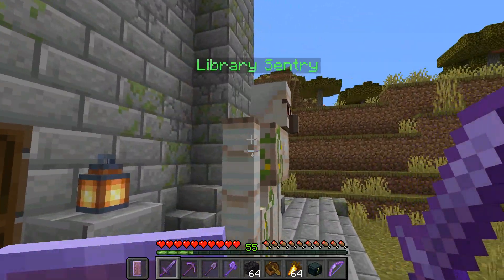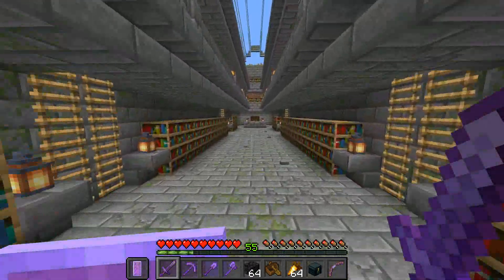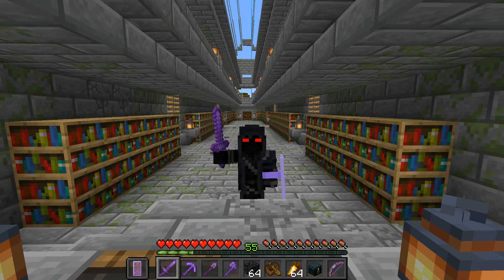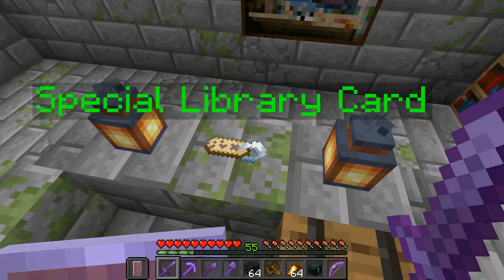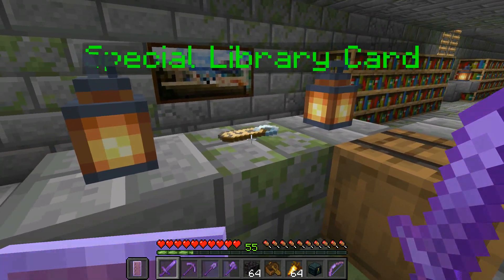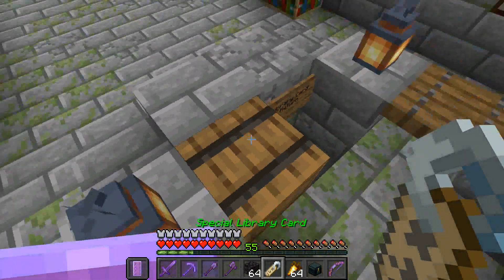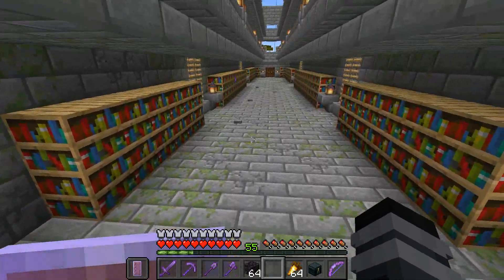So I'm just going to casually pass these library sentries outside and retrieve the keycard. I know that I hid this thing back last time when I discovered it, but it's actually been found by other people and placed on the desk right here. So I'll just pop it off, place it in the barrel, and watch the door open.